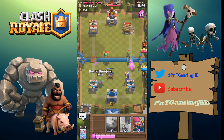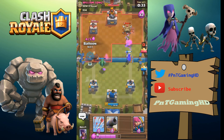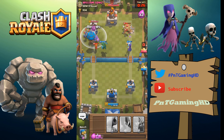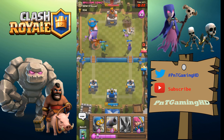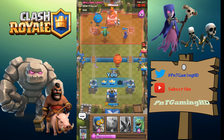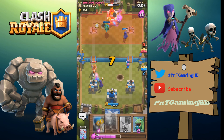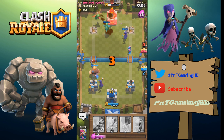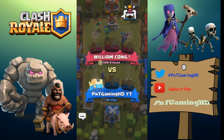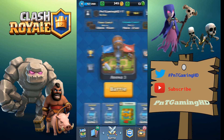The prince nearly got to the tower — we got pretty lucky there. I put a witch and baby dragon on the right-hand side. He must be low on elixir — this is the right time. I use the balloon with a big push on the left-hand side, I arrow everything there, and the left-hand-side tower should go down. The balloon gets three shots — that's easily a tower down. Another win for us!